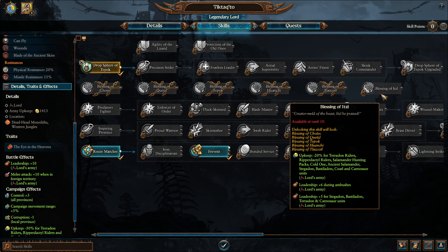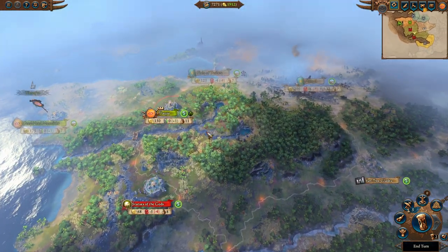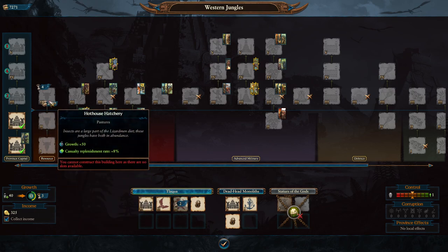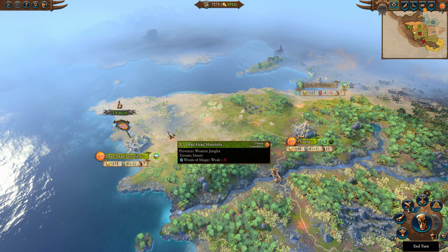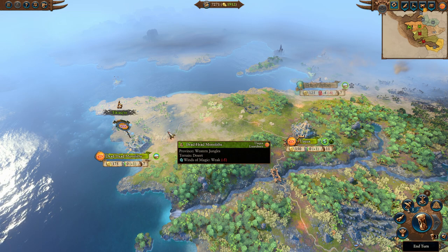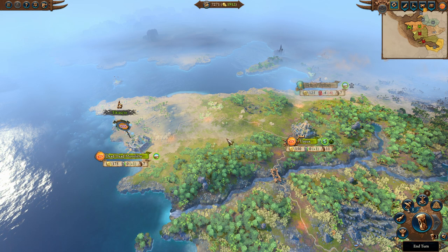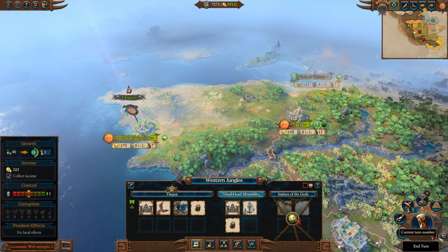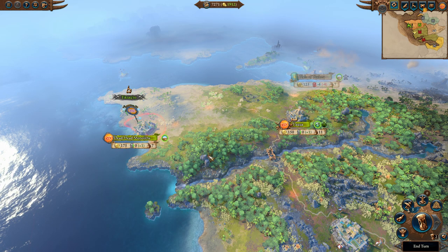If you take Blessing of Itzl you'll have negative 70 upkeep for your flying units, which is quite nice. In terms of his starting location, he starts in the southern part of the Nehekhara deserts right on the border with the jungles. Calaqua is a standard large settlement - it does have a Pasture which can be worth building early on for replenishment and growth. You can take Dead Head's Monument nearby. Almost none of the Lizardmen can fight their starting battle and then go on to take a settlement in the same turn - you want to fight the first battle, then move back just over the border into your territory to recruit units, and next turn take Dead Head's Monument.